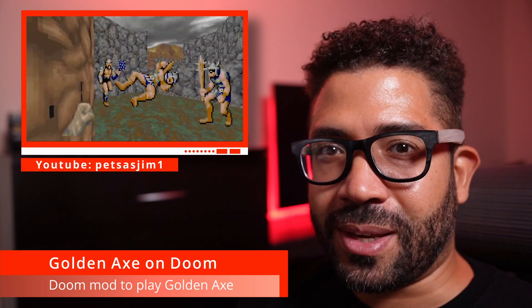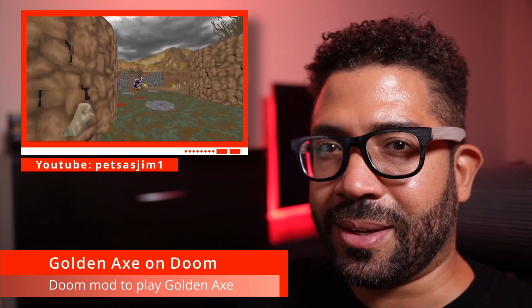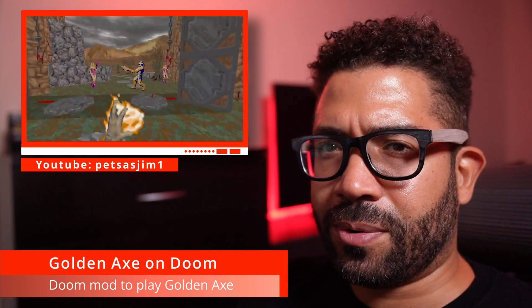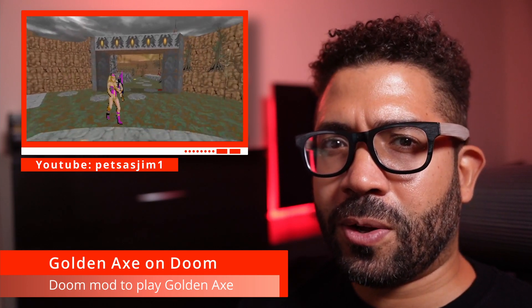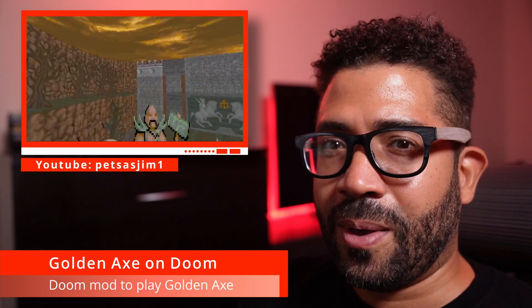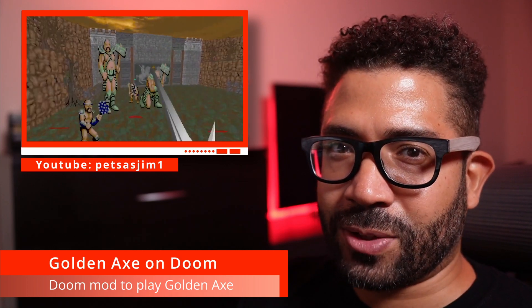It's currently in a pre-alpha state so a lot of the planned features and content have not been implemented yet. The mod contains a Doom representation of the first level of the original Golden Axe game, including some of the original enemies and some of the friendlies. There's even the boss battle at the end, and while you're playing you'll be treated to the Genesis version of the Golden Axe soundtrack.